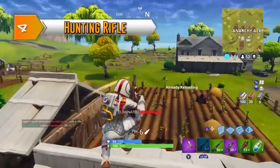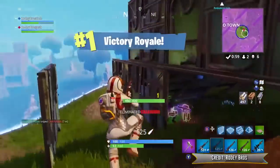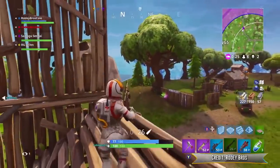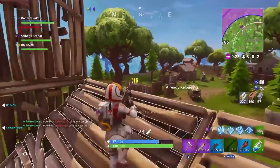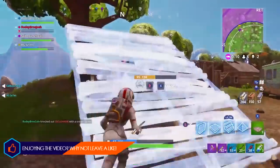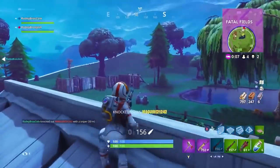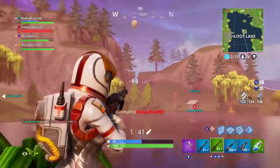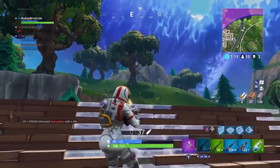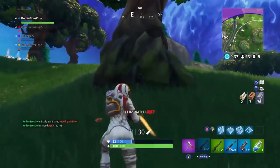We're going to start off with the hunting rifle. It's a favorite of more aggressive players, thanks to its fast fire rate, its lack of a scope, and its ability to dominate at close range. The hunting rifle is available in uncommon and rare rarities, with the uncommon version dealing 86 damage to the body and the rare version dealing 90 damage. It has a 2.5x headshot multiplier, so a headshot will deal over 200 damage, meaning it will always be a one-shot kill to the head regardless of health and shields.